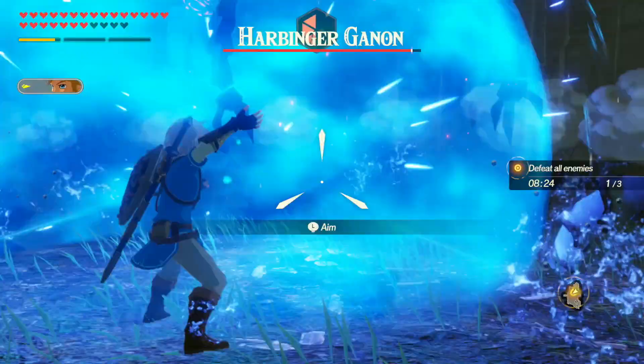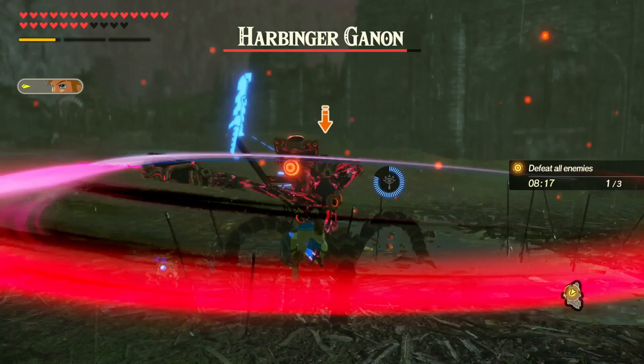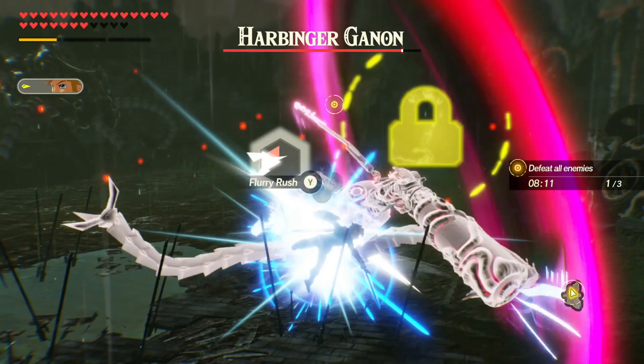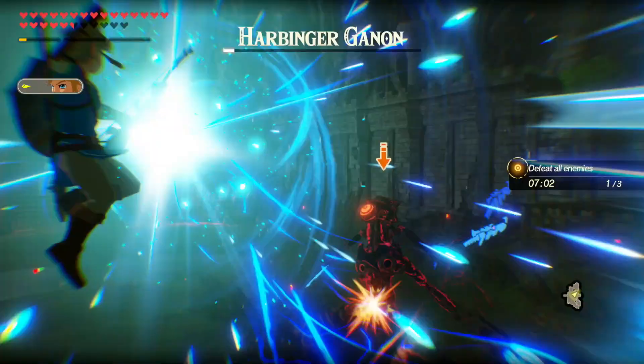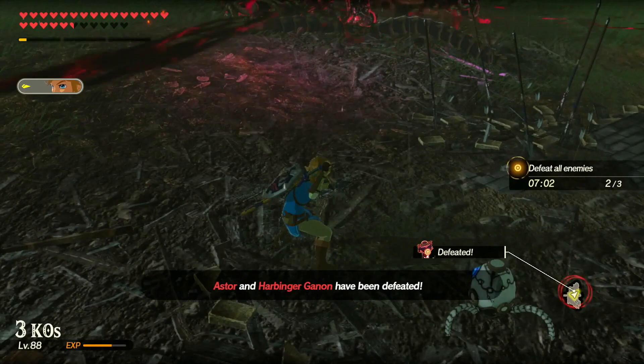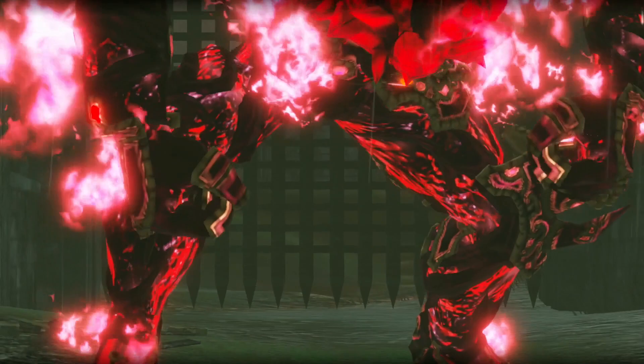Next up is Harbinger Ganon, which I found quite easy to dodge. I launched flurry rush attacks and then used a combination of bombs and arrows to stun him, weakening him down until I could use the weak point strike to take down a huge chunk of his health. I took him out with a final shot of the bow, with seven minutes left.